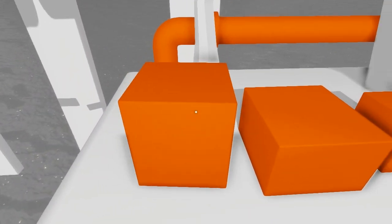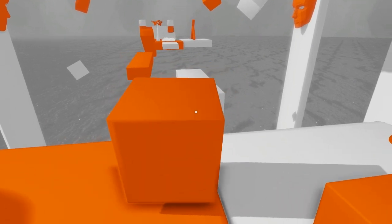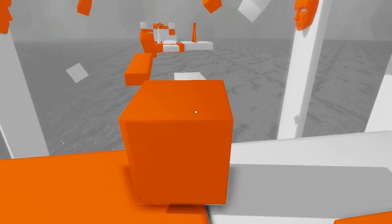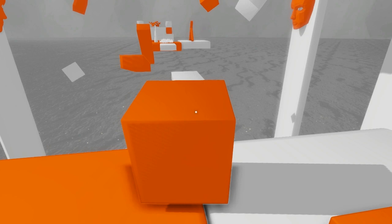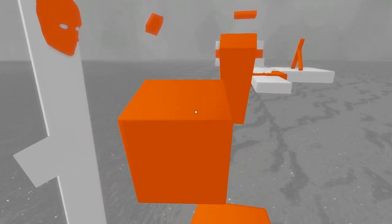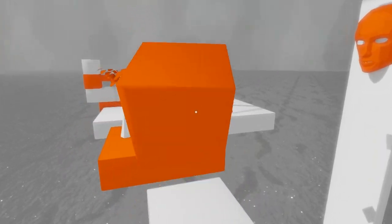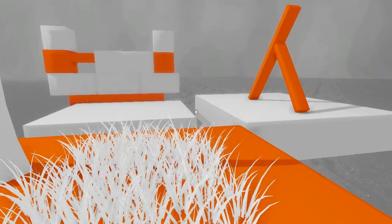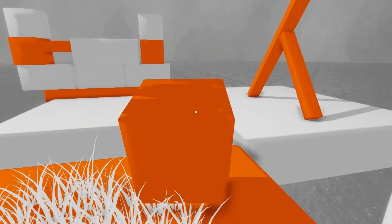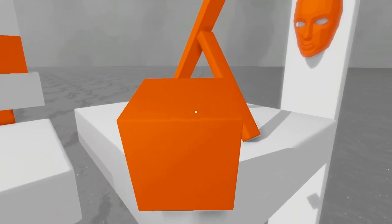Once I drop this thing, I can rarely ever pick it up again without doing some weird fidgeting, which I don't think should be necessary. This is an Unreal Engine game, so I'm not sure how much of that plays into these slight collision issues. And then — oh my god, what?! That should never have happened. I believe I stuck the box through the platform and then used it to leap off of. So, yeah.